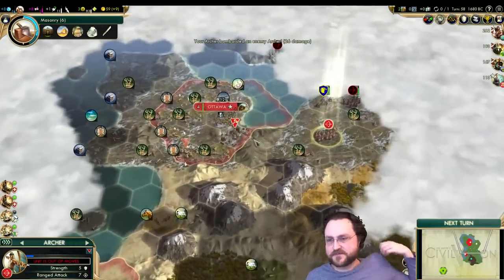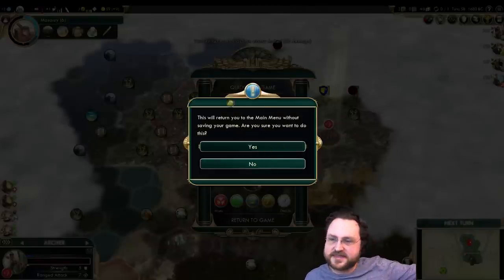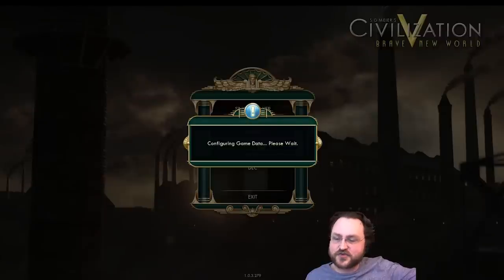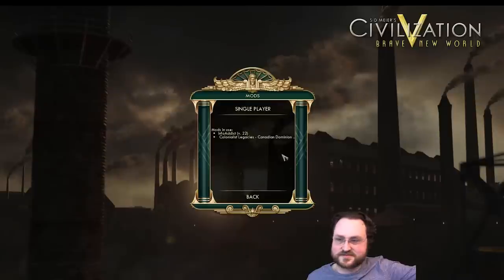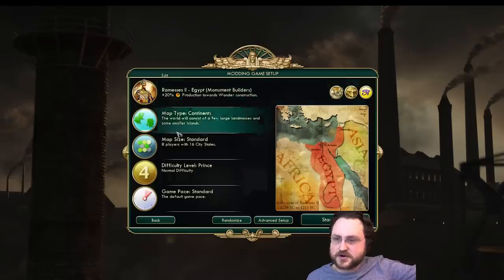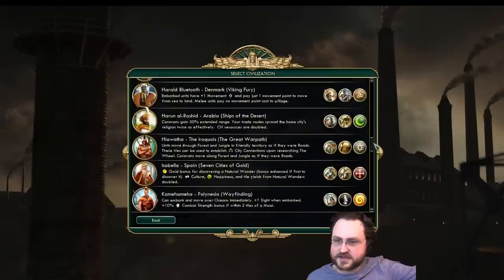I think we do have to restart. I'm going to just go ahead and do it. Sorry to everyone who doesn't want me to, but the city location is just too bad. The reason I didn't pick the other Canada mod is because it has a tundra bias and tundra tiles are just the worst. So we're going to stick with the non-tundra specific Canada, but we're going to reroll and try to get something more reasonable.